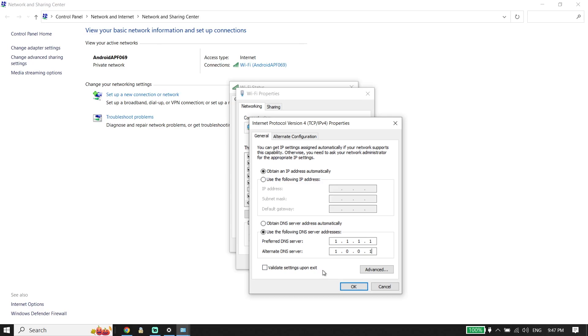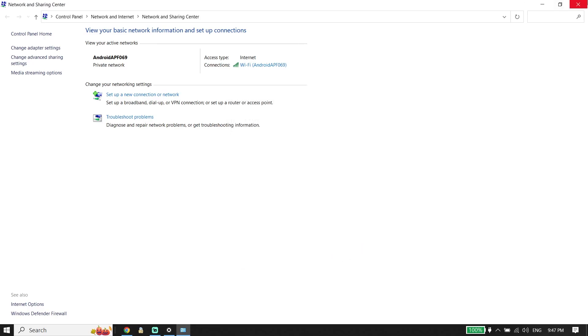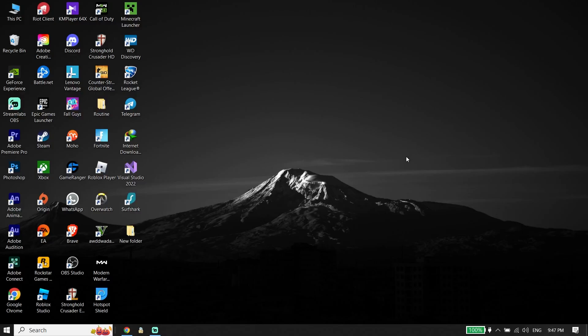If that didn't work, for the next solution all you have to do is set up a wired connection. First, plug in an Ethernet or LAN cable to your laptop or PC, then plug the LAN cable into your router. A wired connection will really help increase your PC performance, reduce lag when playing games, and also help fix FC24 unable to connect to EA servers.